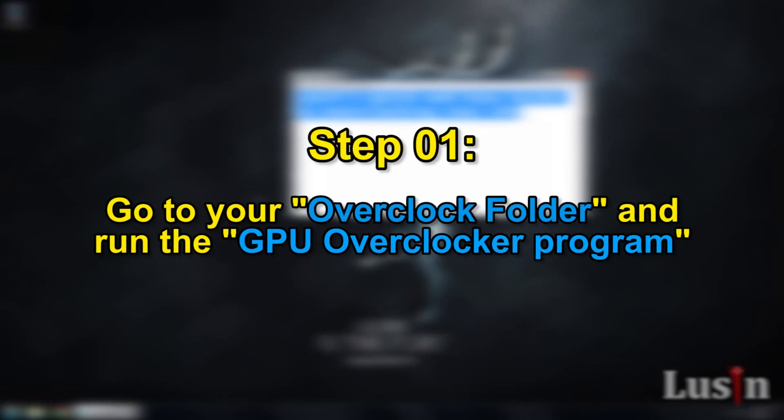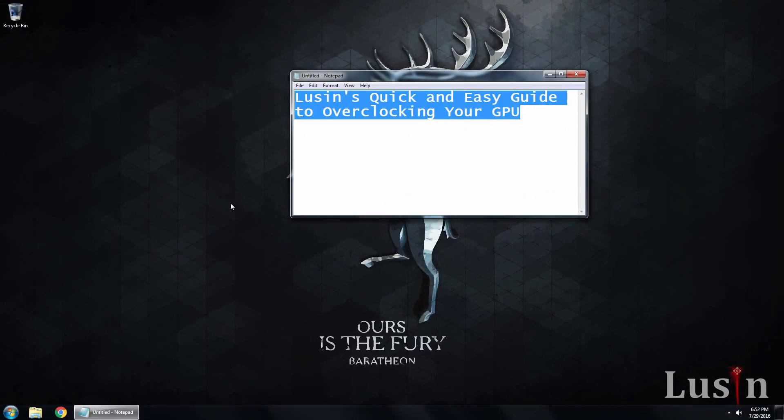So step one: go to your overclock folder and run the GPU overclocker program. Windows has a built-in overclocker, but few people know about it.